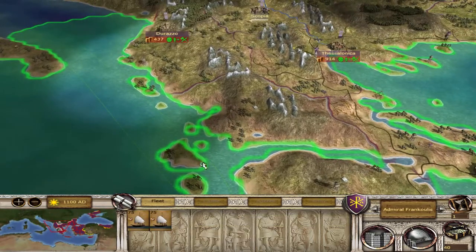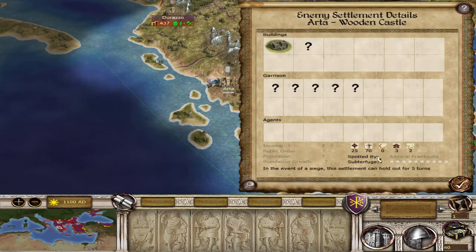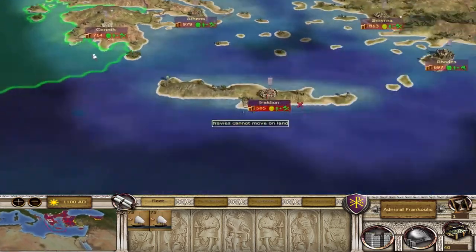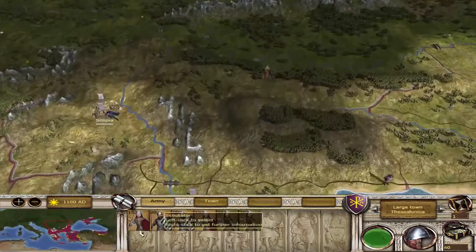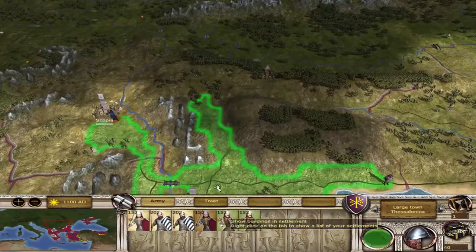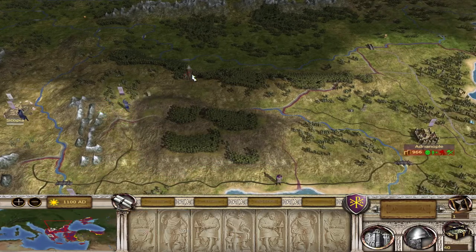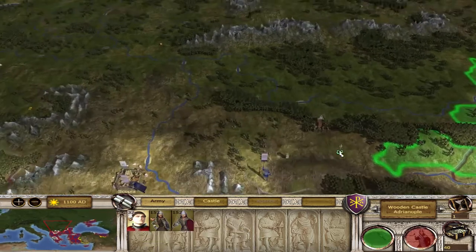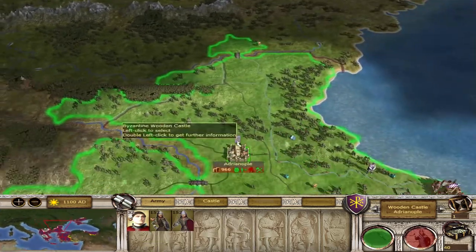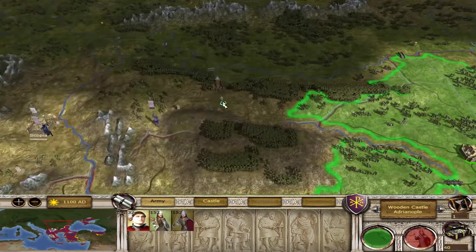We're going to make a lot of money, so we can take this additional general with us as well. Arta has about five units in it, so we can muster an army there after a few turns.